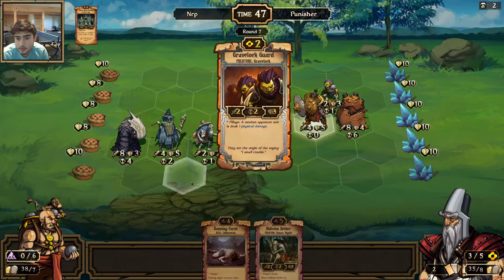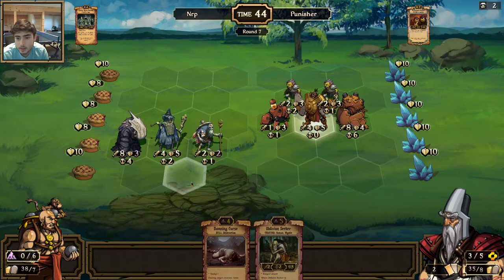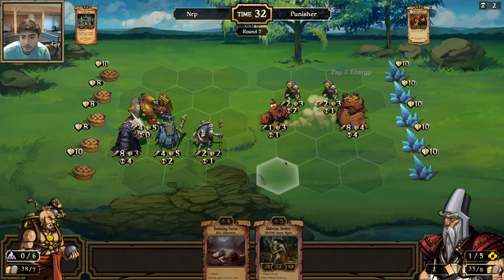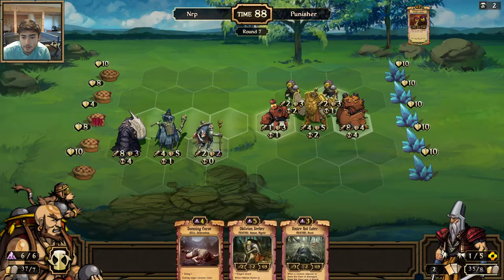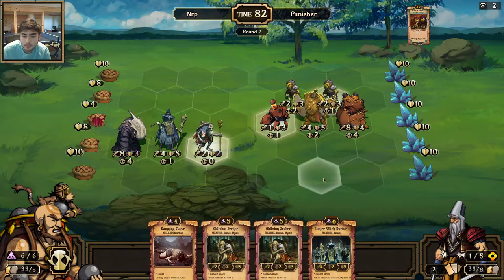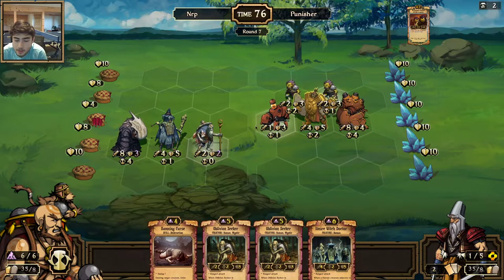He goes ahead and doesn't kill that — I guess he really doesn't want me drawing cards. Interesting. I think I should just move up and keep the pressure on him. I could Damn Curse this but what does that really do right now? Let me get rid of the Rot Eater — easy Burn target. Another Witch Doctor. Do I just Damn Curse now? The problem is I don't really know what that does.